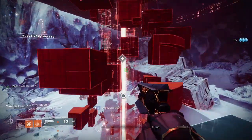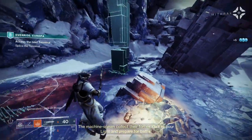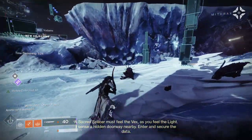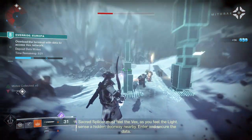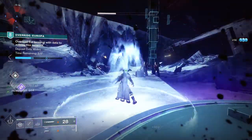Top tree Attunement of Sky has been a favourite for some time given Celestial Fire and the movement speed from Icarus Dash. However, for PvE players, Dawn Chorus with bottom tree Attunement of Flame could be a great move for extra damage output, and Bungie has some plans for a buff coming in Season 15 — more on that in a minute.